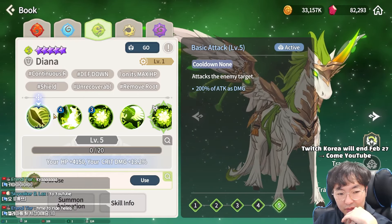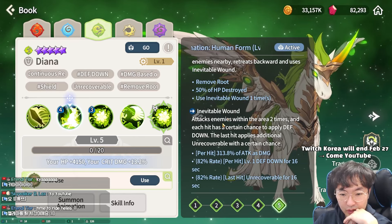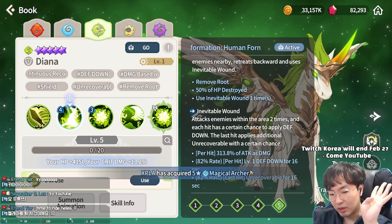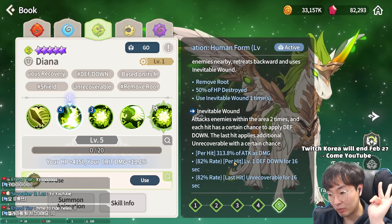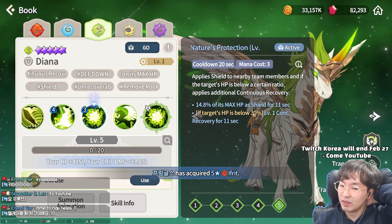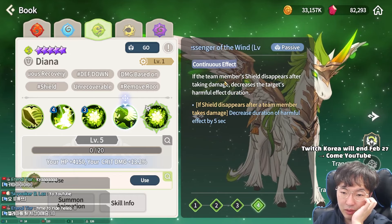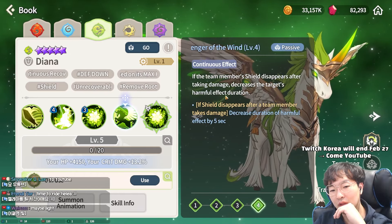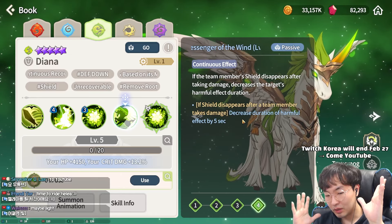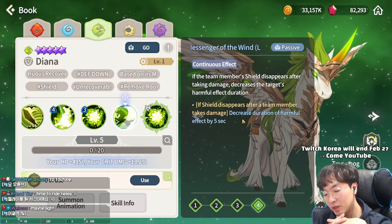And wind unicorn — Diana. Basic attack, yeah, basic attack. Transform human form: remove root, destroy 50% HP, and Inevitable Wound — attack enemy in wide area. Apply defense down. Last hit: unrecoverable. Defense down and unrecoverable — that's very critical in blue arena. Second skill Nature's Protection: apply shield, but only when HP is below 30%. That condition makes it very hard to protect your allies. Passive Messenger of the Wind: if a team member's shield disappears, decrease target's harmful effect duration. When a shield is gone, other harmful effects decrease by 5 seconds. Not bad, especially thinking about getting rooted by light monkey king — 5 seconds off is useful.